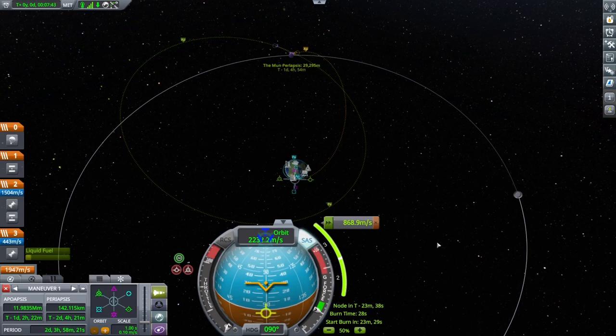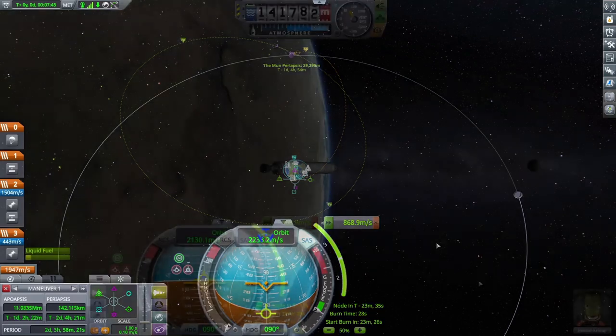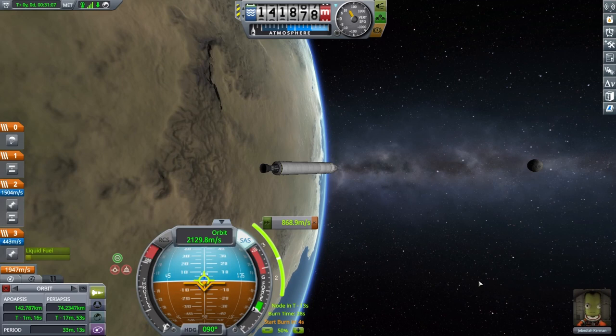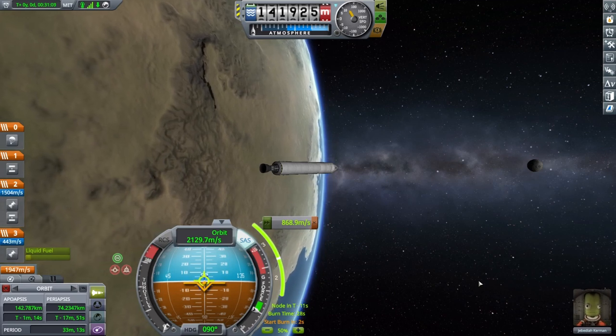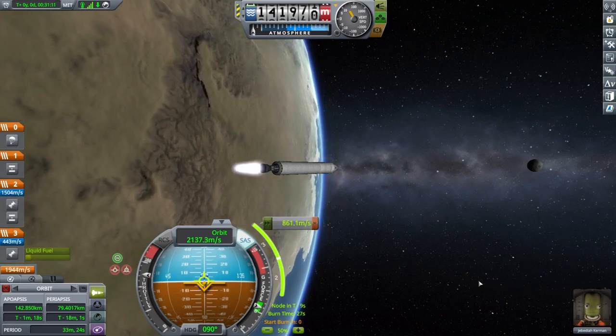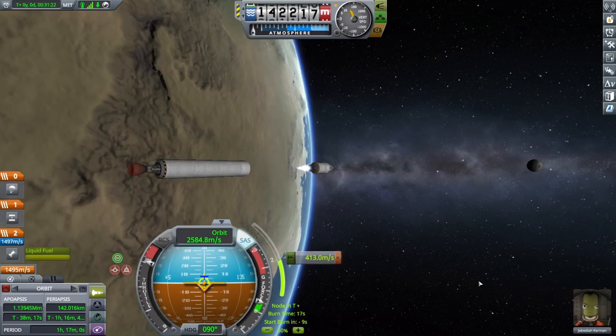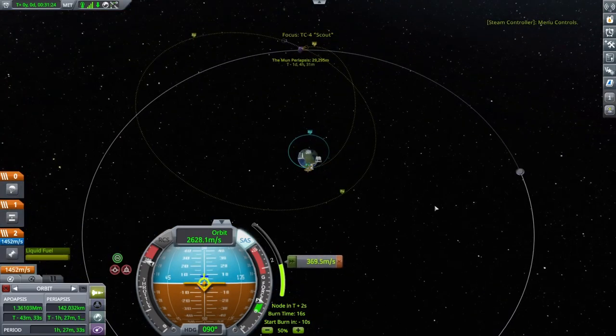Adjust the prograde velocity to reach this target. If you need to return to Kerbin for a contract goal, check your return trajectory at this time and be sure you are not flinging yourself out of the Kerbin system with an unintended gravity assist. To execute the Maneuver, wait until the indicated time, align the craft toward the Maneuver NAV point, and hit full throttle when the countdown reaches zero. Stay in flight view until the next stage, then switch back to the map view and watch your trajectory.